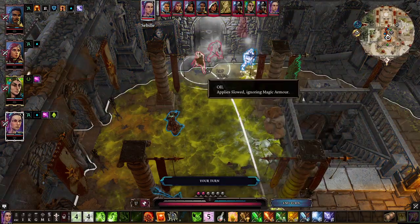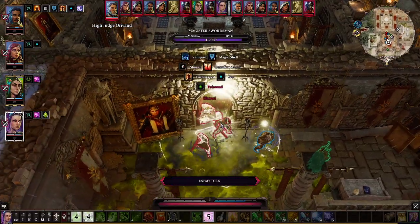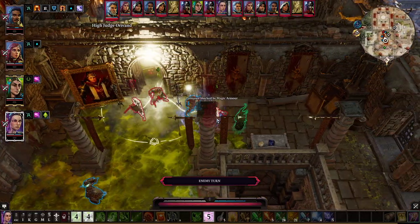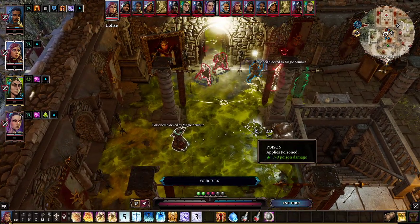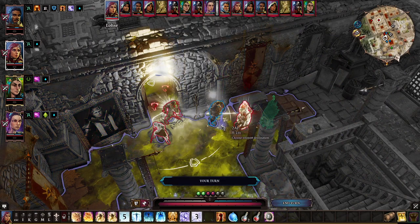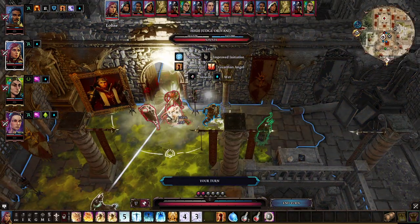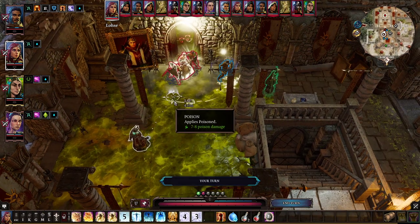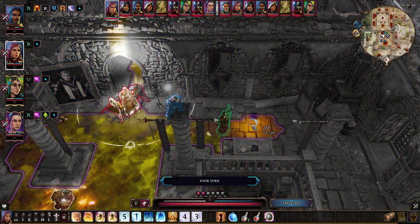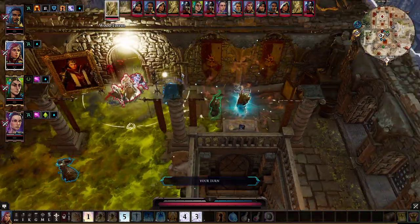Hit both of them and continue to hit them. Very nice — we slowed them down substantially. Now here is where it is going to get interesting. Let's put the High Lord right in the middle of them — deals a nice amount of physical damage on top of it. I still don't want to summon the Incarnate because we're soon going to ignite all of this here.